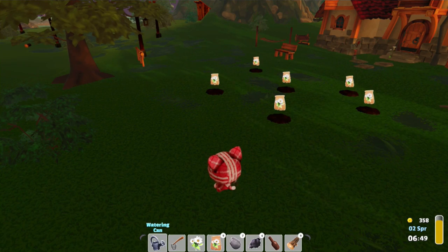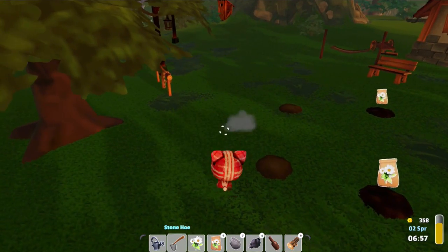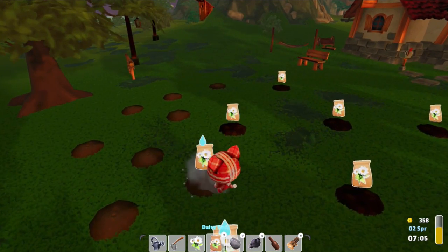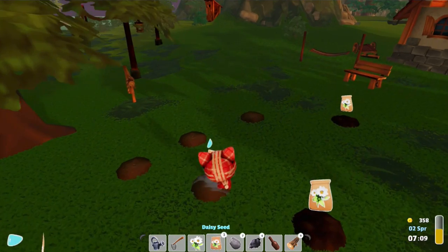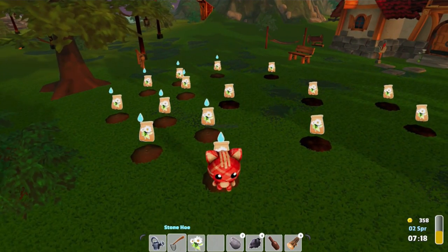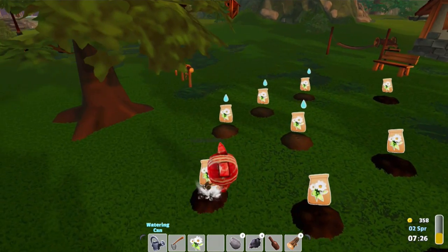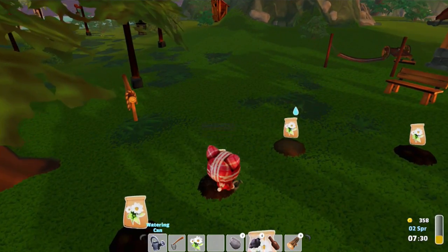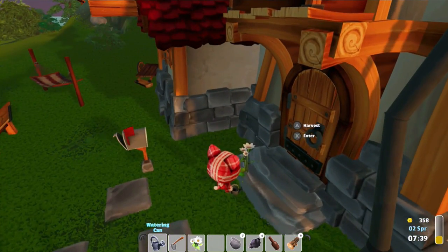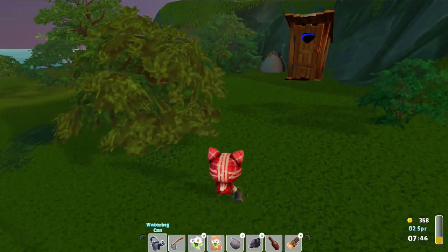We're going to go here and dig a lot of soil - one, two, three, four, five, six, seven, eight, nine. Then we gotta plant them all - there's a lot of daisies. They better give me more than one, because if they only give you one, I don't know if it's all that worth it, because you can get these so much faster if you just go out and forage. Like, if you're waiting multiple days to get a daisy, it should give you more than one daisy. But we'll see. I think we've watered them all.